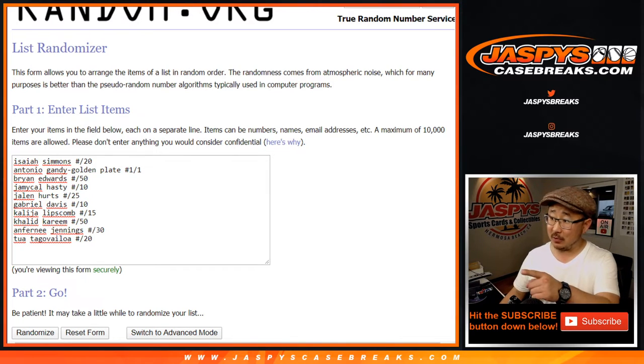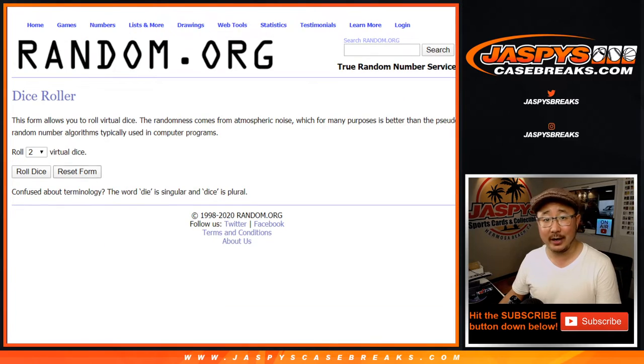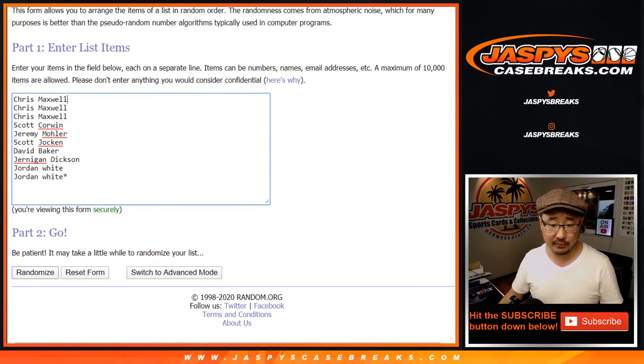All right, welcome back. So as you can see, I've got the hits all typed in right here — there's 10 on each list. Making sure that I've got those lists right. Let's roll it, let's randomize it. 3 and a 6, 9 times for each list.